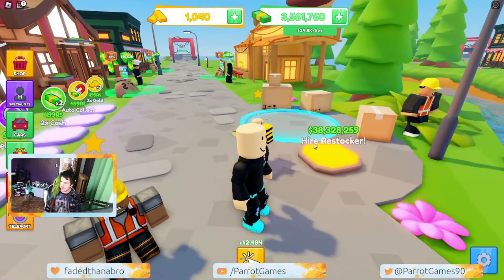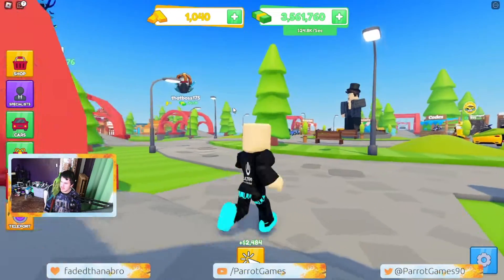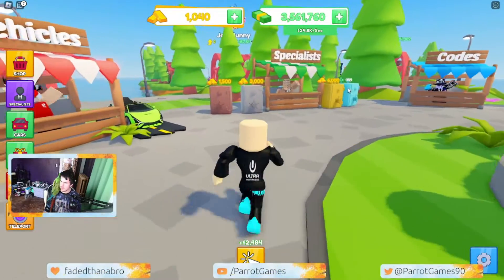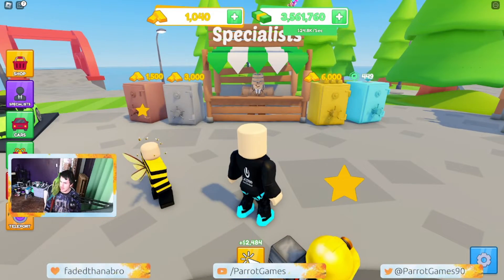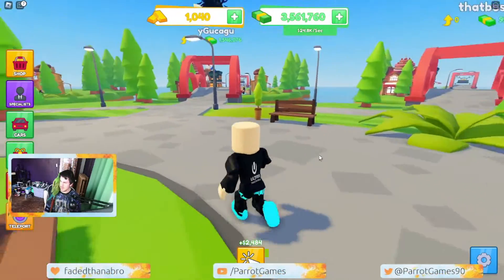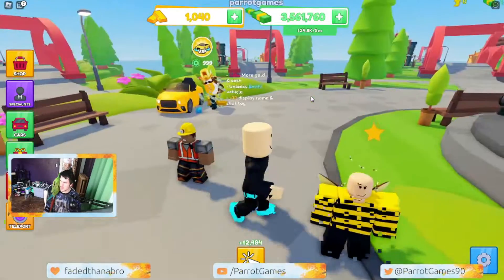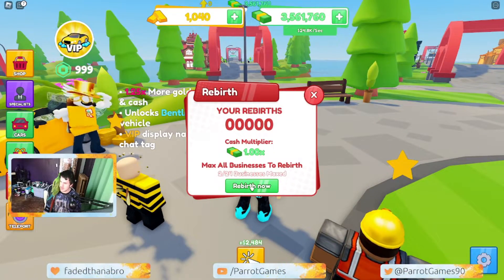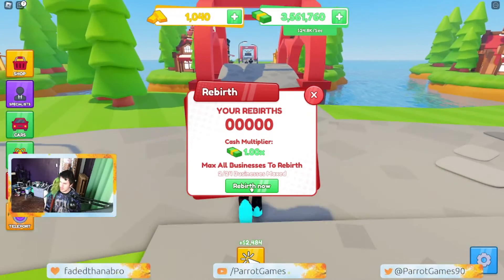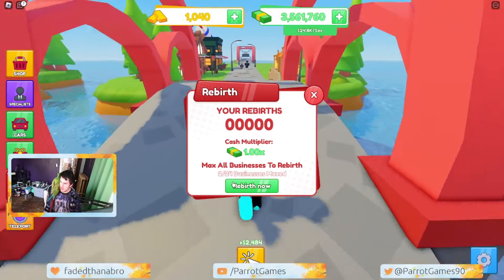This is an automatic restocker, so it'll just keep restocking — that's 38 million. This is the center of the city. You have vehicles here, but I don't have one yet because I don't have enough. Specialists are the people that walk around with you, which cost gold — I haven't figured out how to earn gold yet. And then of course you have playtime and rebirths.